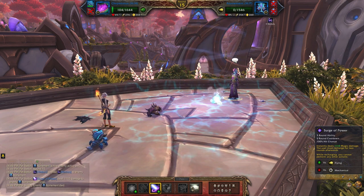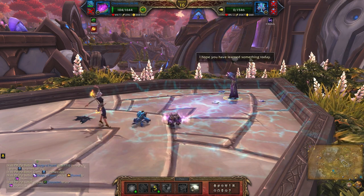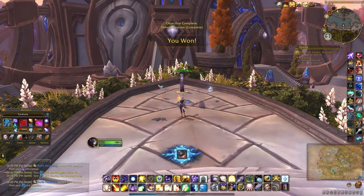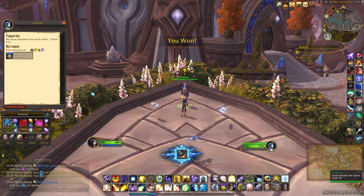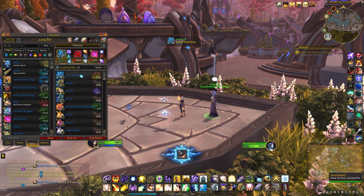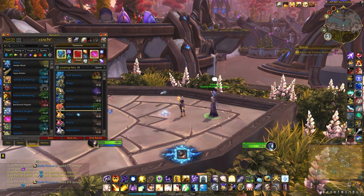This is essentially a free hit because he's setting up his ability to do more damage but he won't be able to do anything about it. And there you go — another pet at level 24, so I'm going to switch him out with a leveling pet. Fill them up and it's off to the last one.